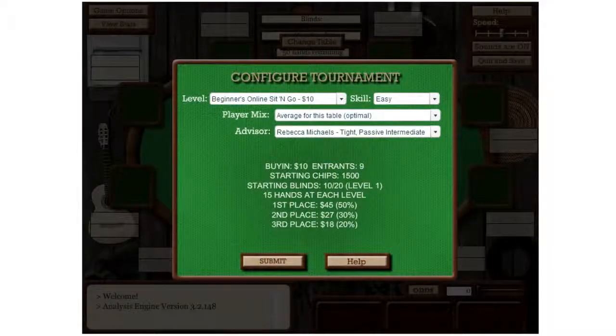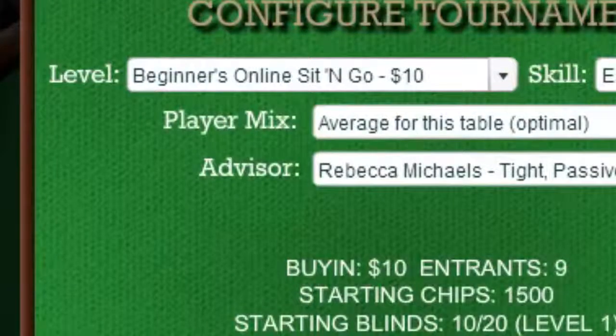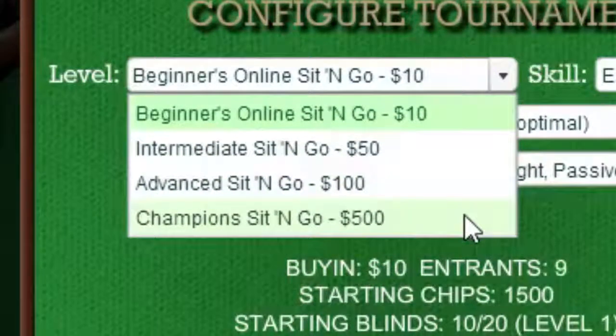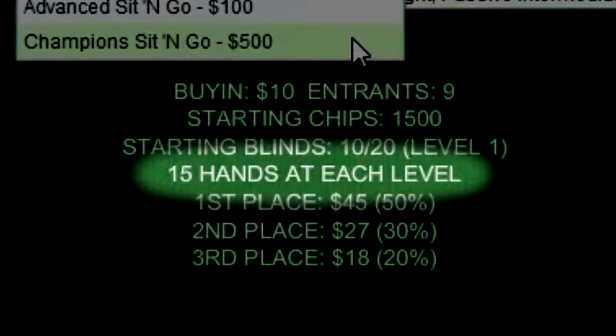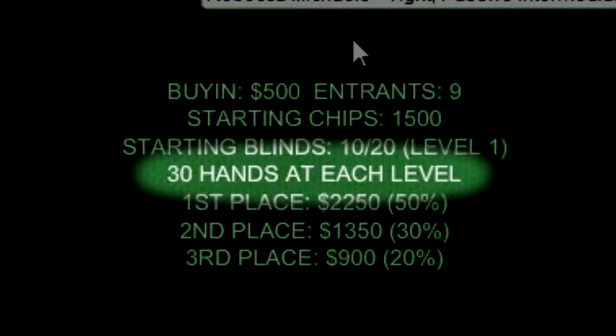Let's start with configuring a sit-and-go tournament. First, select a level, which is the buy-in amount for the tournament. In real money sit-and-go's, the higher buy-in tournaments usually have slower structures, allowing for more hands per level. We duplicate that here, so you'll notice that the beginner's sit-and-go has 15 hands per level, whereas the champion's sit-and-go has 30.